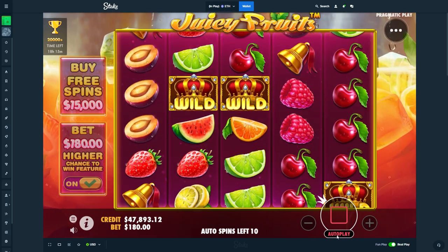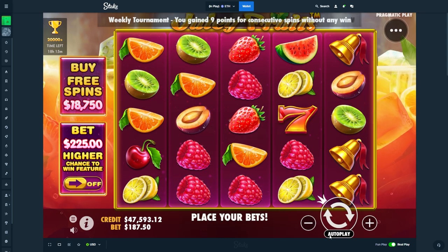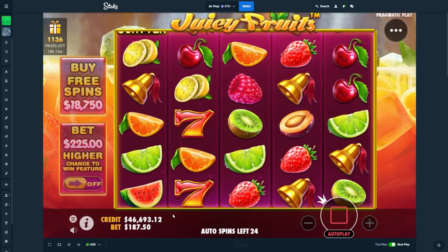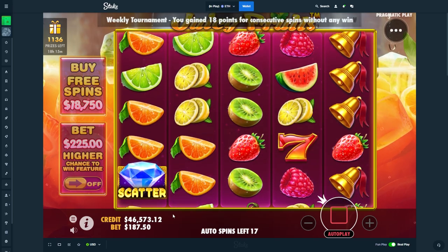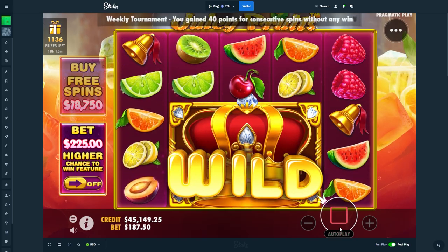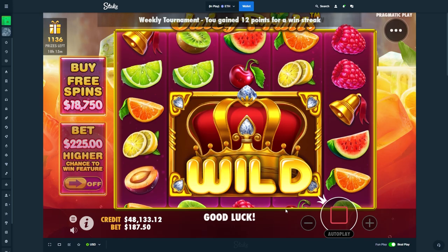We're gonna go down to a total of seven. Let's do it. Let's fucking do it, man. Imagine you just toss us into a bonus. On the last spin! Sadly, there were no good symbols right there.